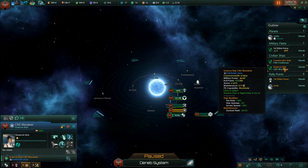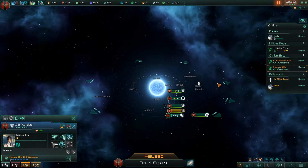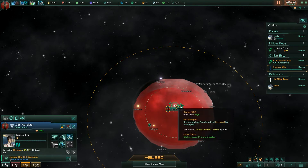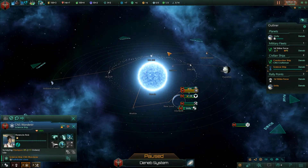Science ships are extraordinarily important for developing your empire. What we're going to do is zoom out to the galaxy map and right-click on our home system and say 'survey system.' That will order the science ship to hop around all the different bodies in the system and survey them to let us know what resources might be there, and if there are any anomalies that we can research.